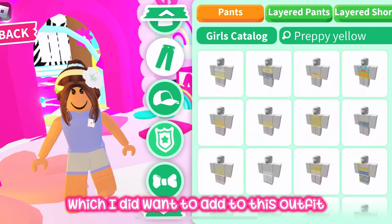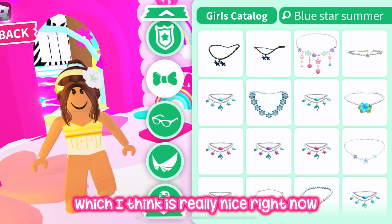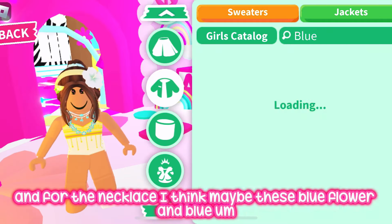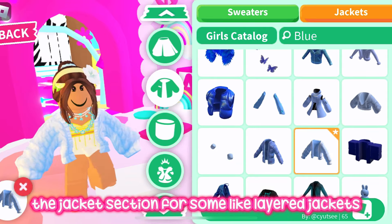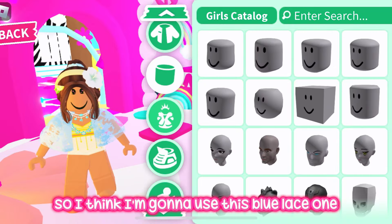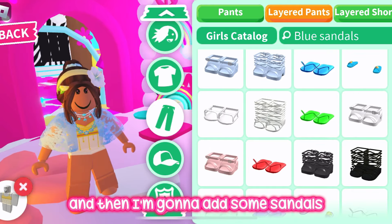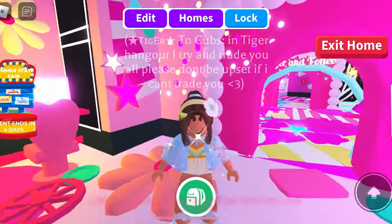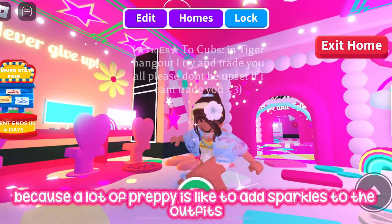This scrunchie is quite nice because it has some blue in it, which I wanted to add to this outfit. For the necklace, I think these blue flower and blue dolphin star necklaces are going to go nicely together. Then in the jacket section, I'm going to use this blue lace layered jacket because it's really cute, and I'll add some blue sandals to go with this blue and yellow fit. I always remember to add sparkles after, since a lot of preppies like sparkles.